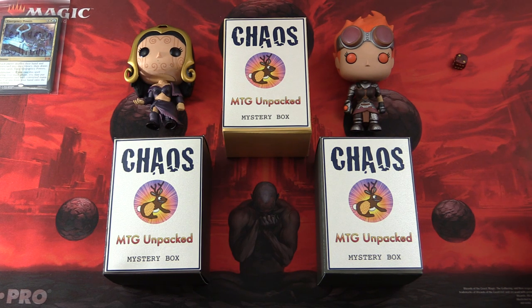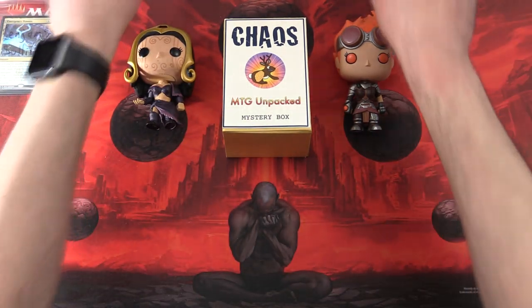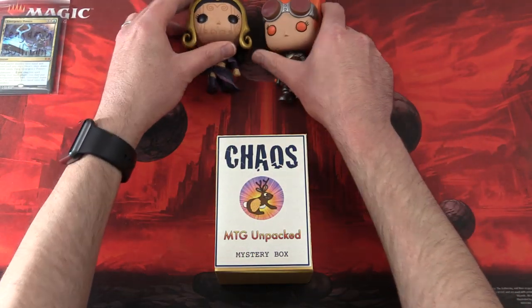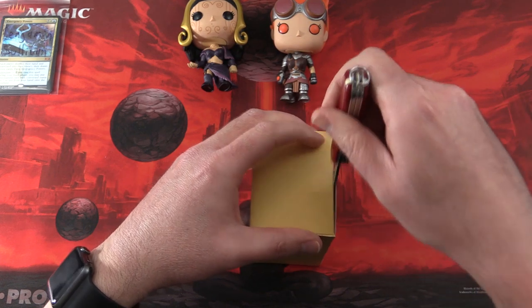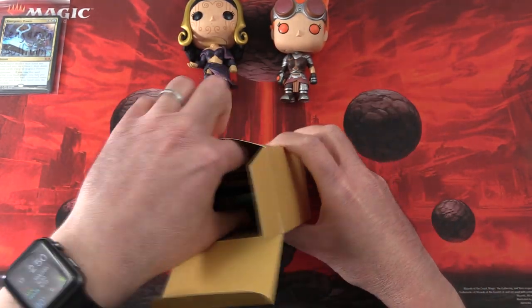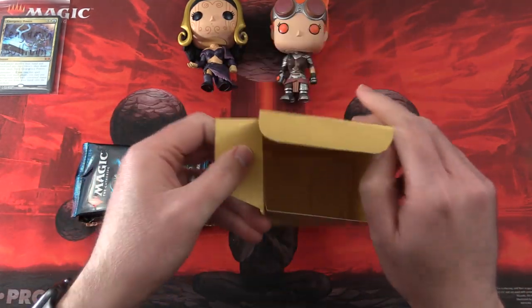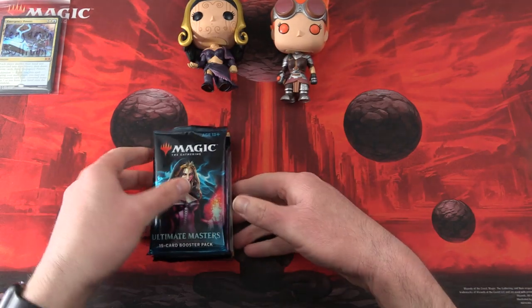Number two — the one in the middle. The pack blessings today will be presented by Chandra and Liliana. You may have guessed the theme already this month: Liliana. So all the packs are themed around Liliana along with the foils. This is a new tier for the month for MTG Unpacked, so I think it's a fun one for patrons.